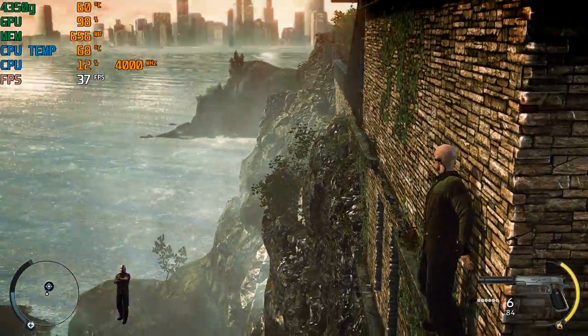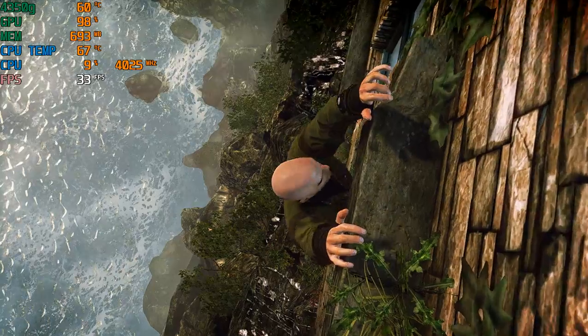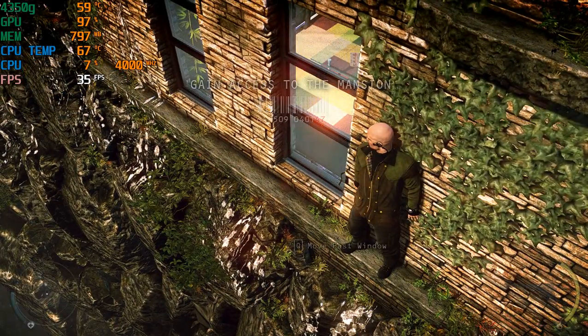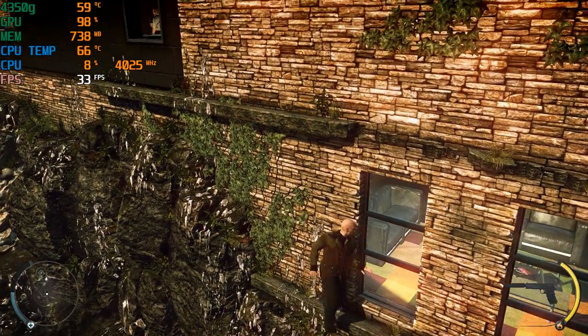I went through the compound, accessing the mansion and approaching the target. Good. Infiltrate the mansion and terminate Diana Burnwood. Victoria — bring her in, unharmed. She is very dear to me and the agency.